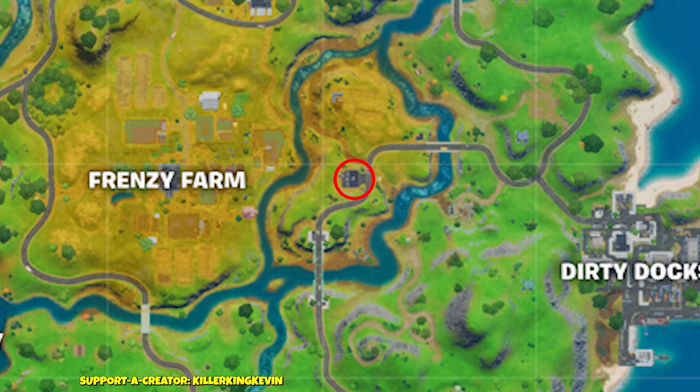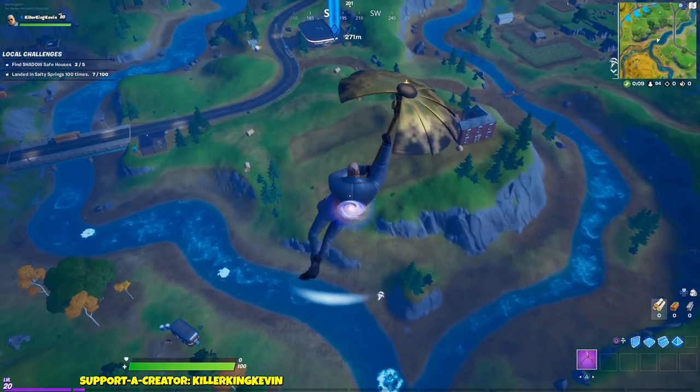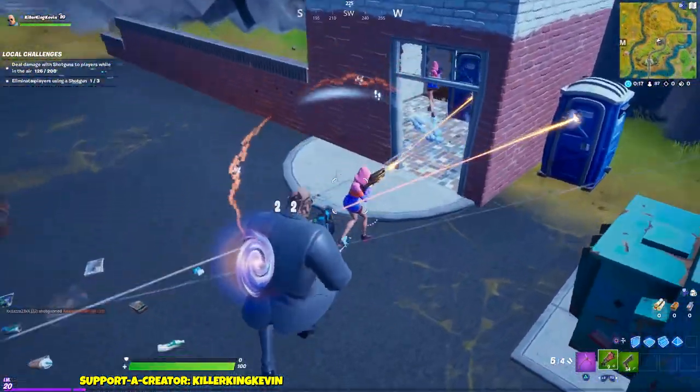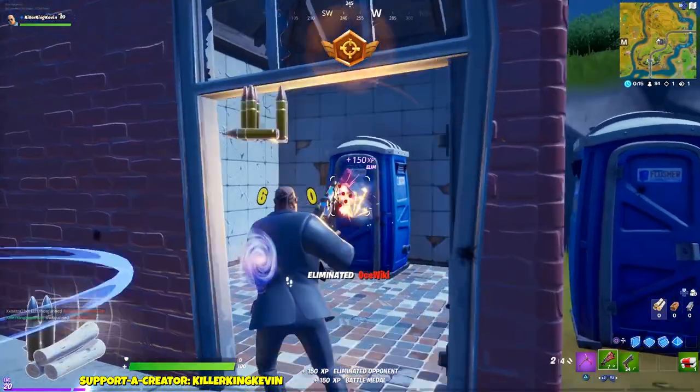Here's the second shadow base on the map — it's between Frenzy Farm and Dirty Docks at the gas station. Since there's quite a lot of toilets and dumpsters, you have to make sure that you go into the toilet that's in the shack. Once you go there, that's your second shadow base done.